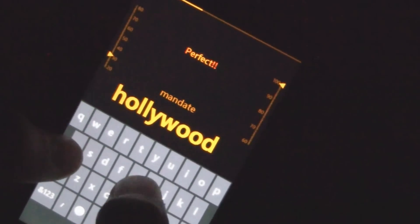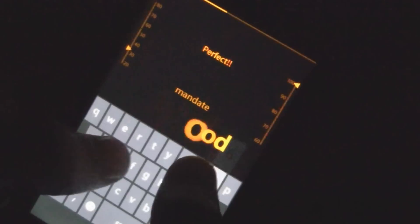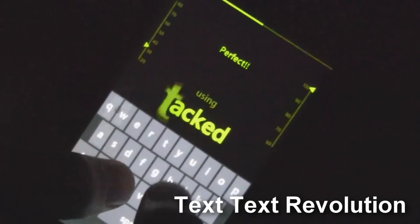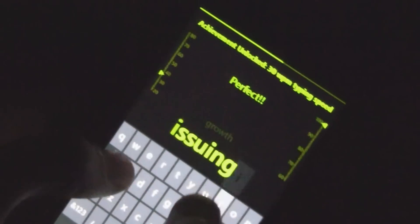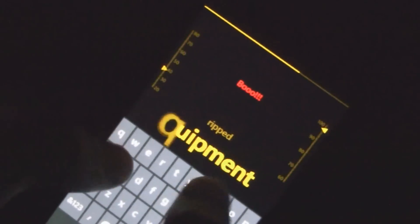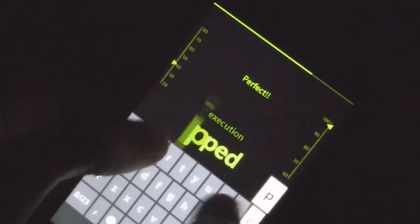Next is a game that's been in the marketplace almost as long as Windows Phone 7 has existed: Text Text Revolution. Competing to see how fast you can type has never been so fluid and exciting. The visuals and gameplay are a solid 5 out of 5, and the game is free. So why isn't it on your phone right now?